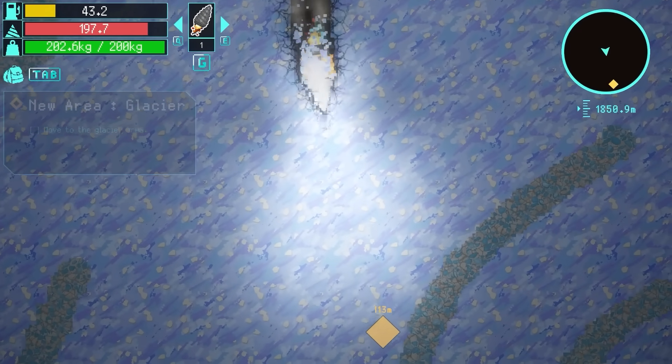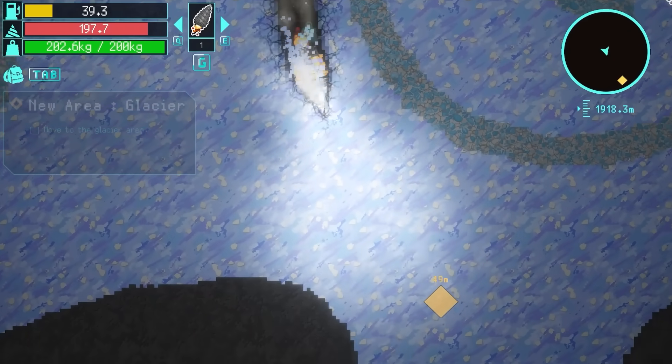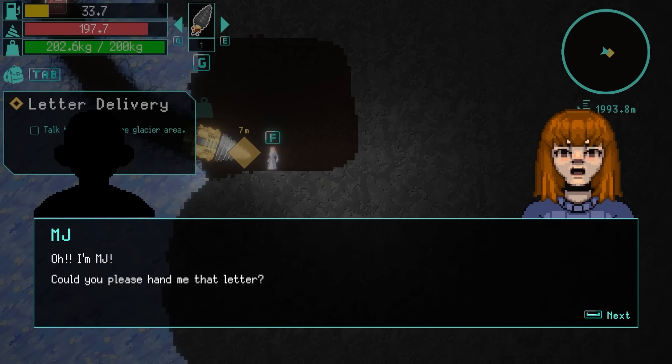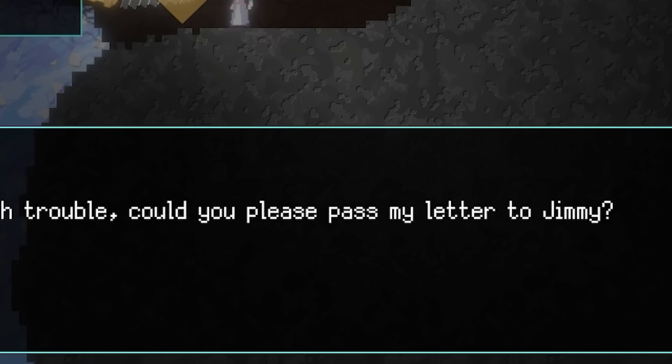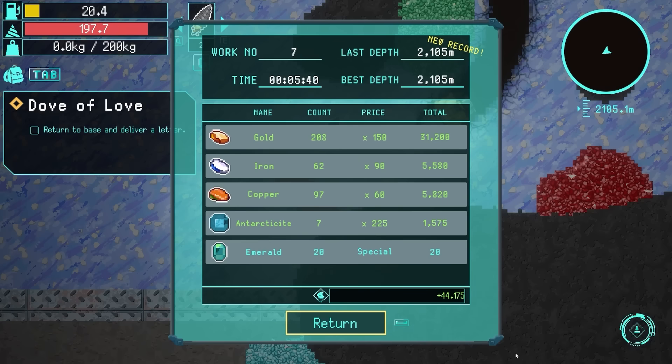I'm going to keep going down. Maybe I can do the letter quest whilst I'm here. I don't want to go into the ore because that'll be a big waste. But oh yes, here's Michael Jackson during their ginger hair phase. Here's MJ - we give him the letter. Oh, she wants me to take a letter back to Jimmy, and she gave me 20 emeralds. I'm not sure that was worth it if I'm honest. We go back to the surface and made 44 grand there.